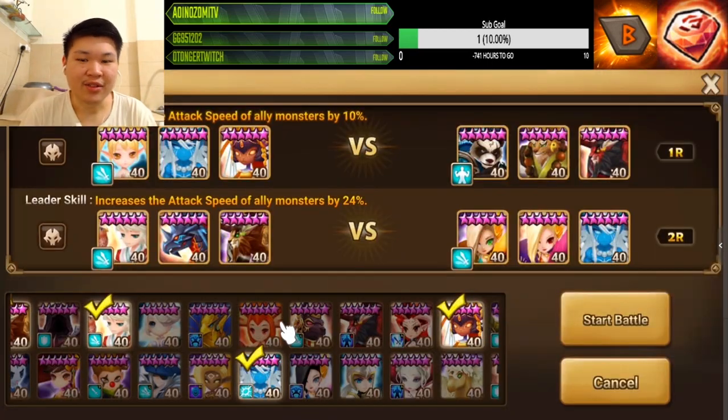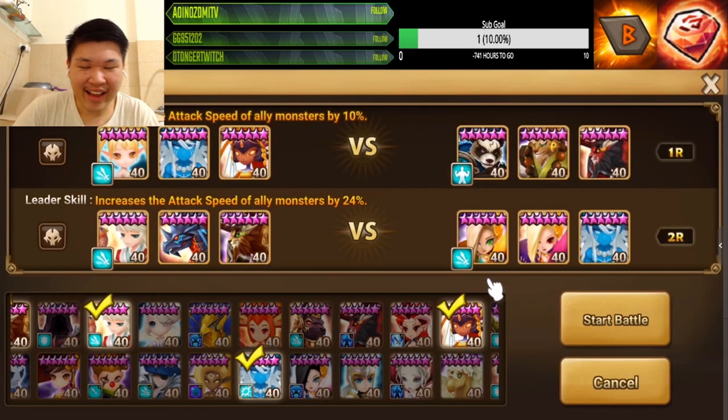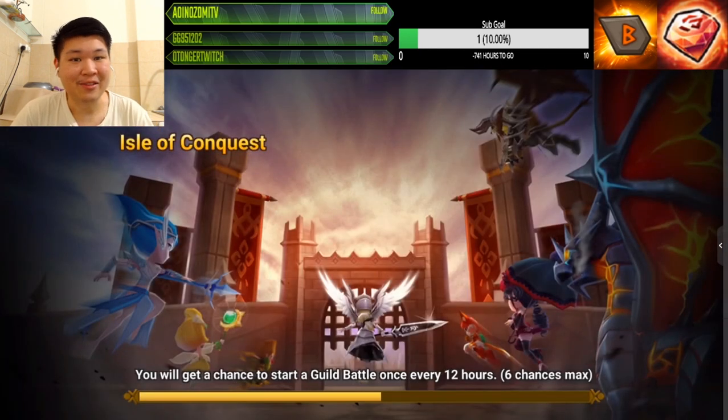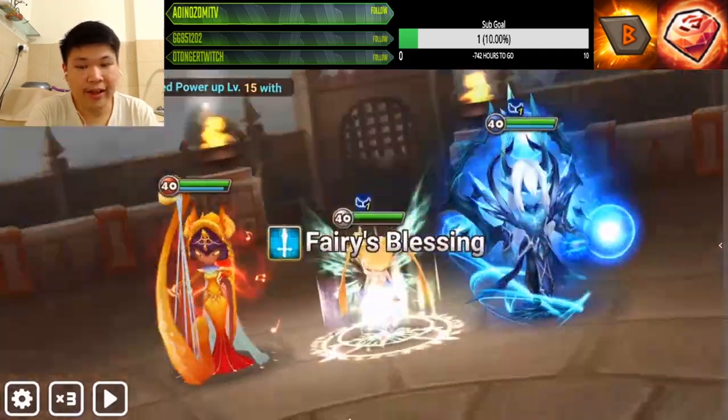The next best in line to counter Molong is Harmonia. For Harmonia, you can run her with Violent or Nemesis if you're confident with your speed. Or you can just use all Nemesis. Actually the best one is Nemesis wheel, but if my Harmonia is gonna take a turn after the Reckless, why bother with the wheel? Harmonia is always a better and safer option to counter Molong than Arnold.